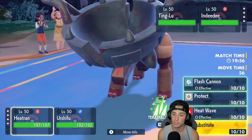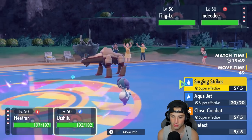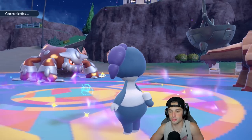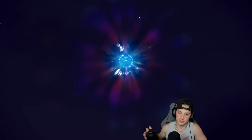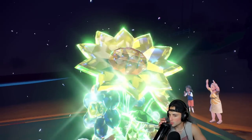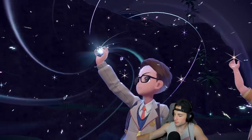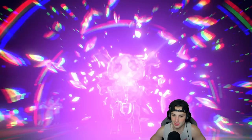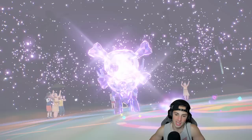I could Terastalize my Urshifu if I want to. I could set up Substitute, which could be really good. Ting-Lu's going for ground moves and I don't want to deal with that, so I'm going to go for Surging Strikes into the Ting-Lu slot, set up Substitute, and go from there. Indeedee is probably either going for Follow Me or Trick Room — either way it's going to get it off. So the play is set up Substitute for Heatran, get damage off Urshifu, and then Terastalize grass — can't get hit by fire moves due to its ability.